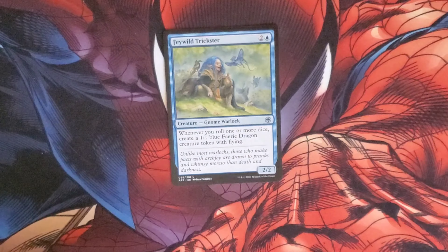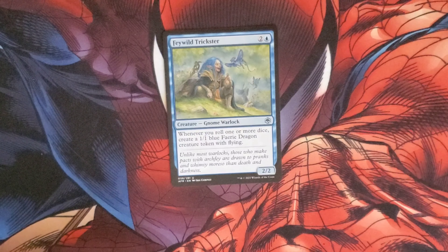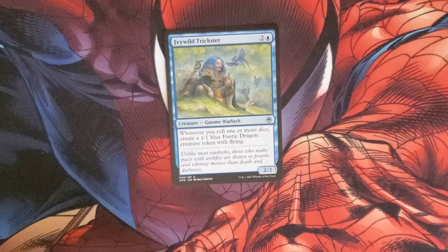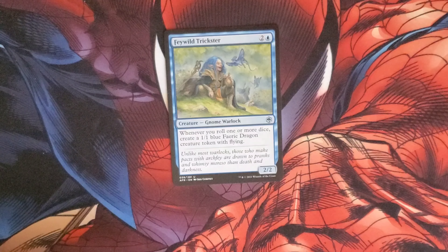Faerie Trickster costs two and a blue for a Gnome Warlock. Whenever you roll one or more dice, create a 1/1 blue Faerie Dragon creature token with flying. It has a 2/2 body.